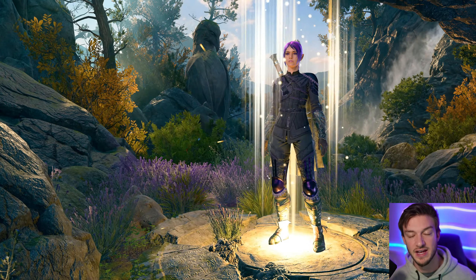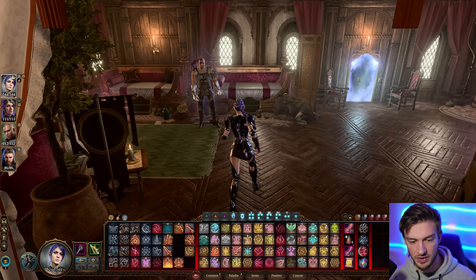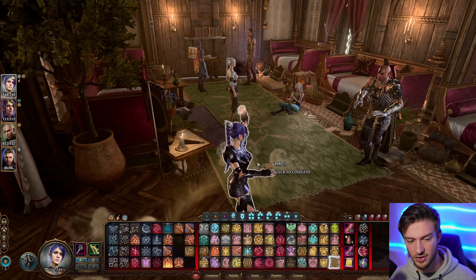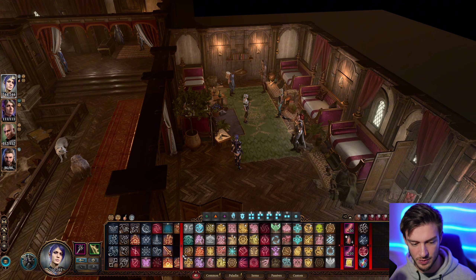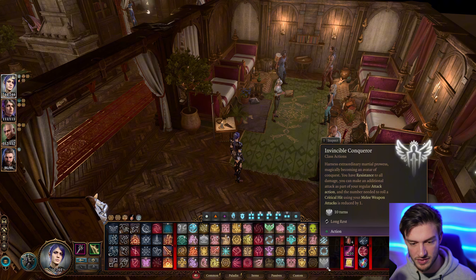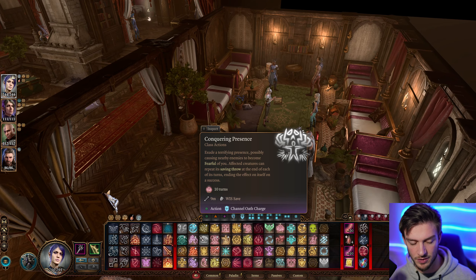We're going to be using Divine Smite mostly, but we do have some other options. We're always going to have our auras up if at all possible. The Birthright Hat will give us plus 6 to saving throws for all allies within 10 meters, which is a pretty big aura. Our Aura of Courage is boosted up so we can protect our team from being fearful — not that it's very common — and then we also have Invincible Conqueror and Conquering Presence, which hits in a huge area.